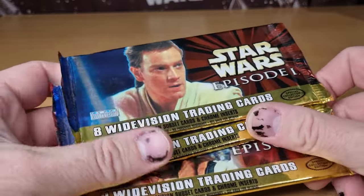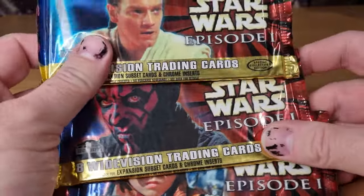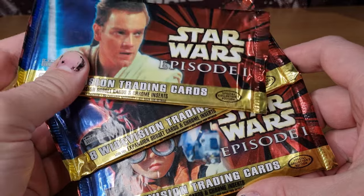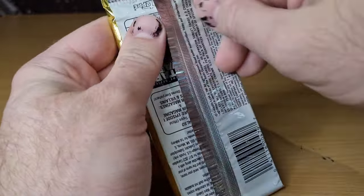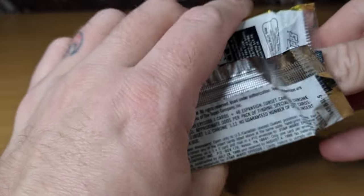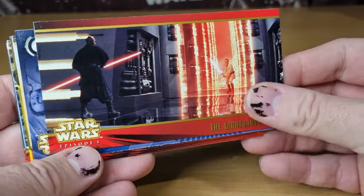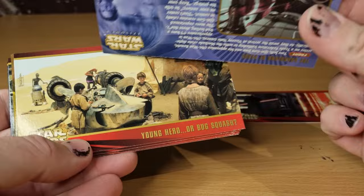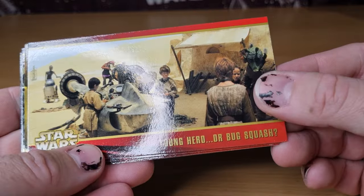I have a few Episode 1 cards but not many, so this is going to be cool. I have a bunch of original trilogy Wide Visions, a bunch of Attack of the Clones — but yeah, I'm excited to crack these open. We're going to start with the Obi-Wan Kenobi pack. I'm going to try and get these open nice and cleanly. Let's take a look at what we've got: the Lightsaber Duel, the Guardians of Peace, Young Hero, or Bug Squash.